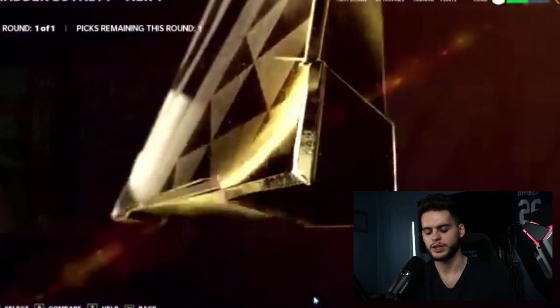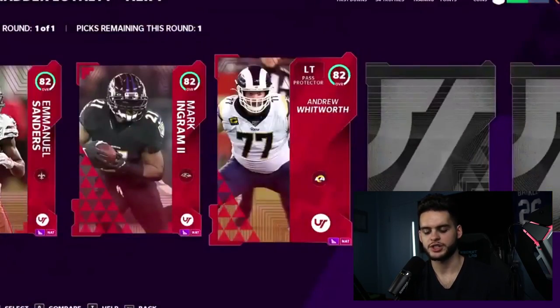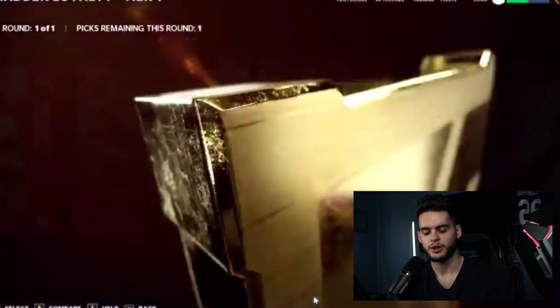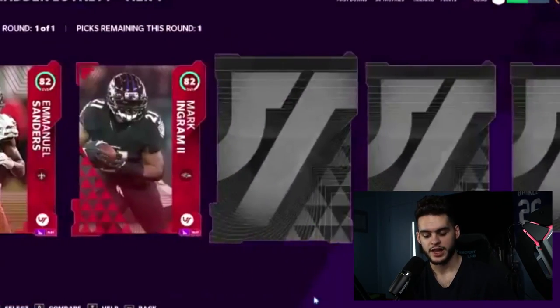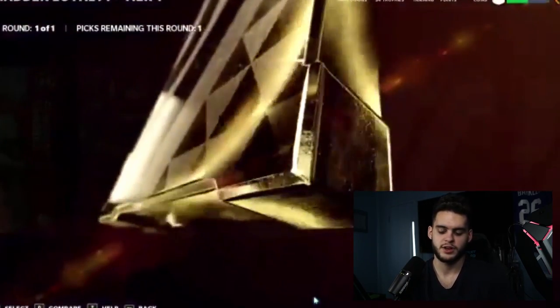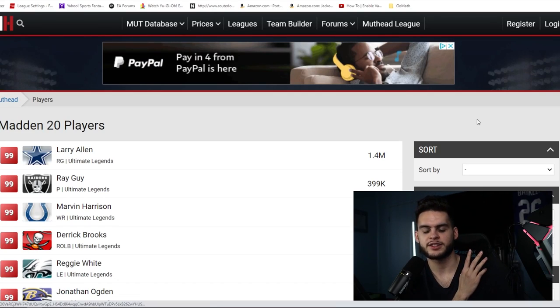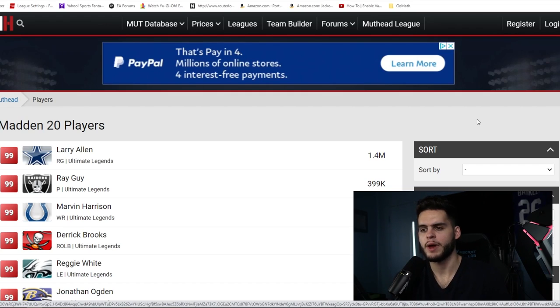Ultimate Legends — I don't know exactly when they'll come. It changes up a little bit but stays within the same general time frame. This year we're a little behind schedule, so Ultimate Legends may come a week or two later than last year. The thing is, these are end-game cards — once Ultimate Legends drop with 99s, you start to wonder why even use Super Bowl cards. It's when Madden reaches the upper echelon of the year and we're basically playing with gods.